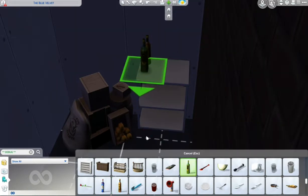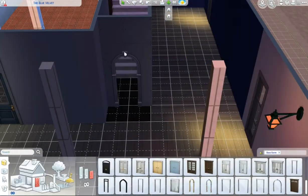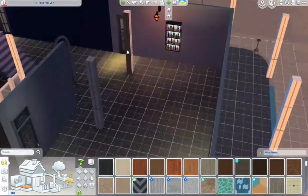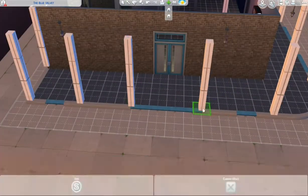I was thinking about what would really be in a nightclub closet, so I just put in some boxes and a few juice bottles. It's kind of basic and plain but it's just a little area for sims to go if they feel so inclined to do so with another sim.